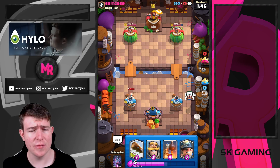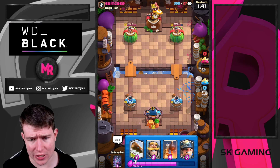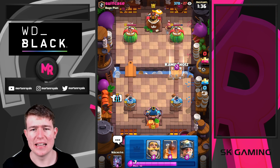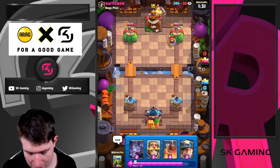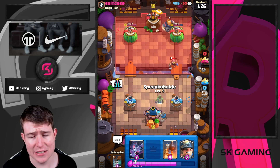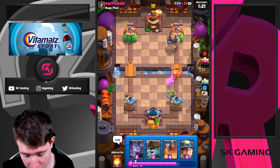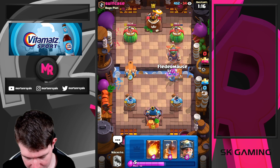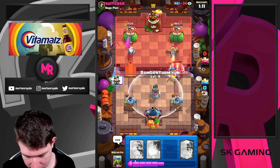I would say RG is one of the harder matchups because the electro spirit is so annoying. I personally even think the lava loon matchup is easier because of the fireball and really cheap cycle. I beat lava loon like every time. I got like one loss against royal giant and two against log bait decks - they're just rocket cycling you with a cheap cycle version.